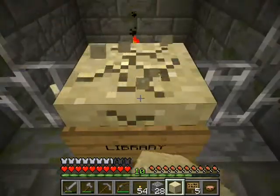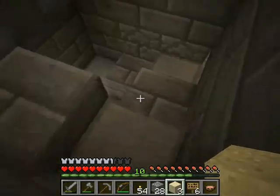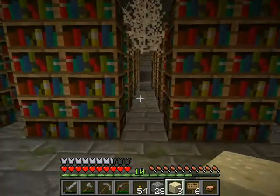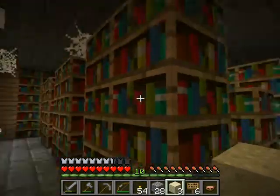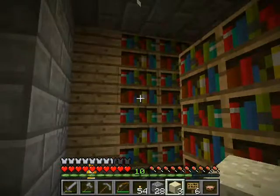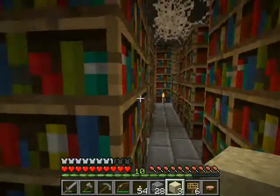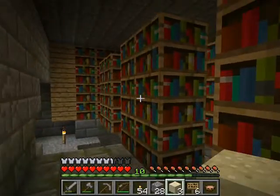Over here is the library. I started using signs after I discovered just how massive and twisty this place is — holy crap. I only cut the spider webs down that were in the way, so I left the other ones up. Just row upon row of bookshelves. This is a small library, by the way.